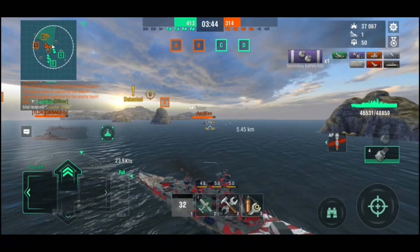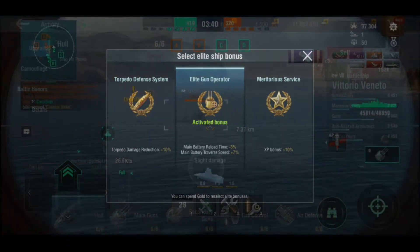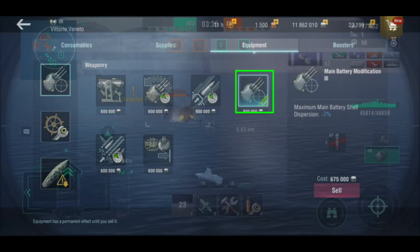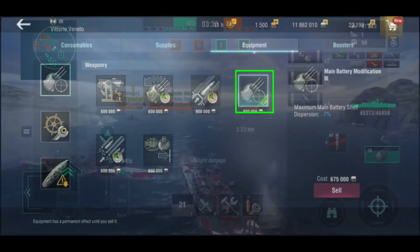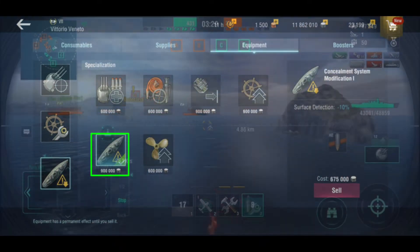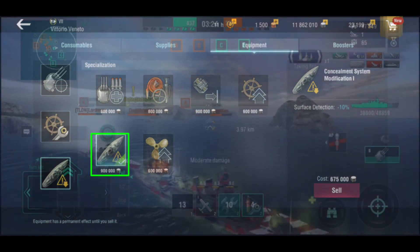Take your own pizza build: pick Elite Gun Operator as your elite bonus, because you already have good turret traverse. For equipment, take Main Battery Mod 3 in slot 1 for reduced dispersion. For slot 2, you can pick between propulsion or steering. For slot 3, pick Concealment Mod, just in case you need to disengage.